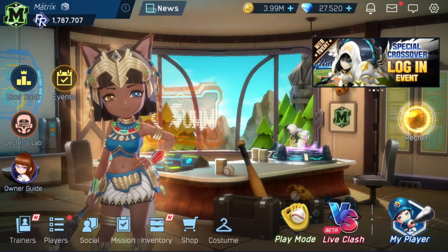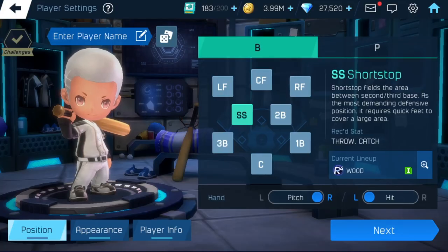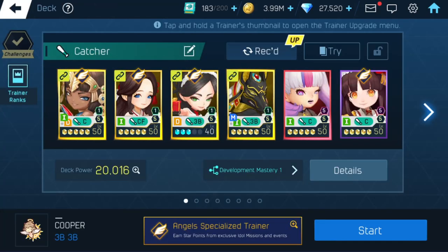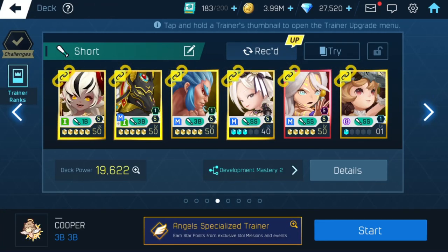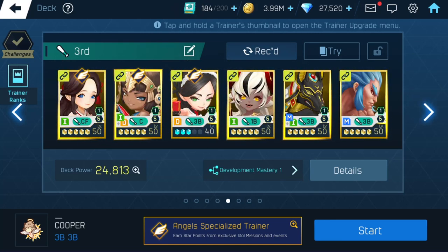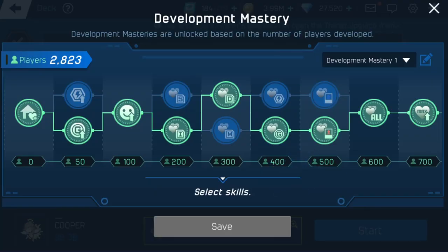To get there, you go into your scenario and make your player — whichever one you want to make. Then after that, come right over here and go into the Development Mastery, which is right down here. This is OP, and we're going to talk about why it's so OP.